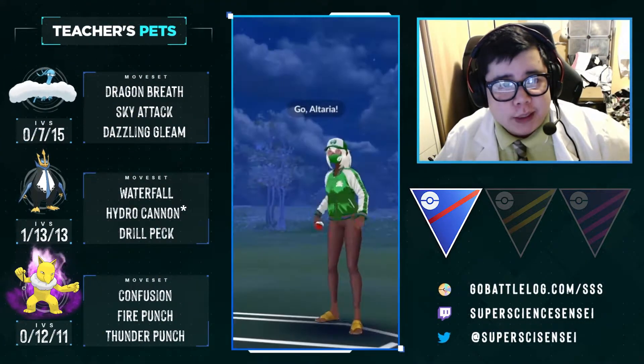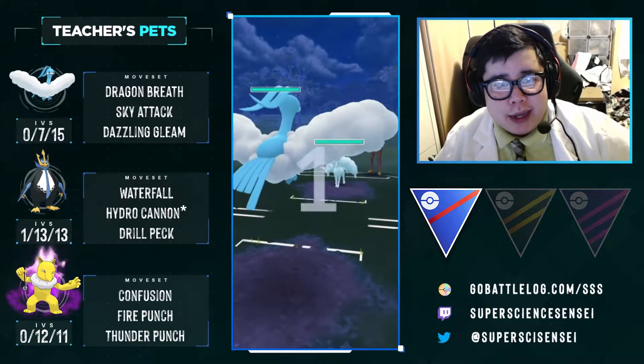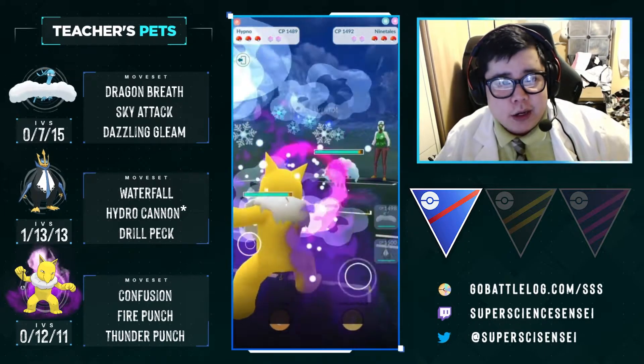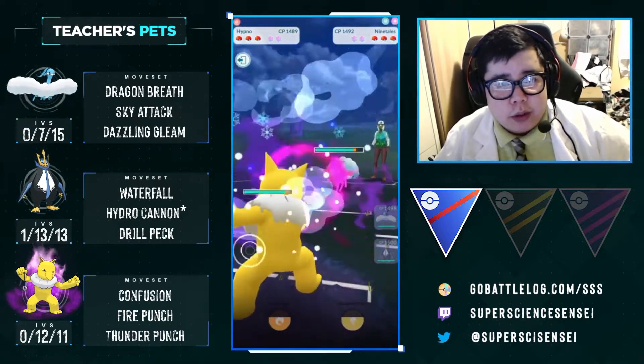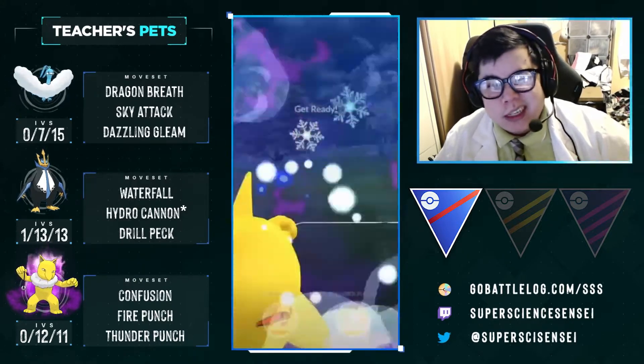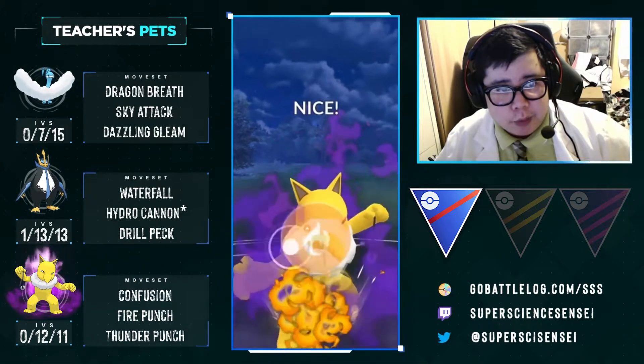Match three — Charm and Ice is one of the worst possible leads for Altaria, so we instantly get out of there and go to our Hypno. We'll see what it wants to do. Luckily, because it's Powder Snow, it gets to throw its moves a lot faster and put a lot of pressure — but because it's not Charm, it doesn't do that much fast damage to our Hypno.